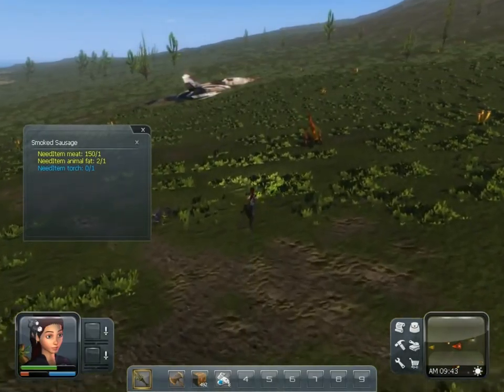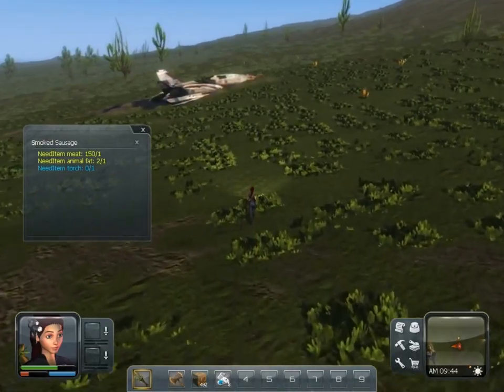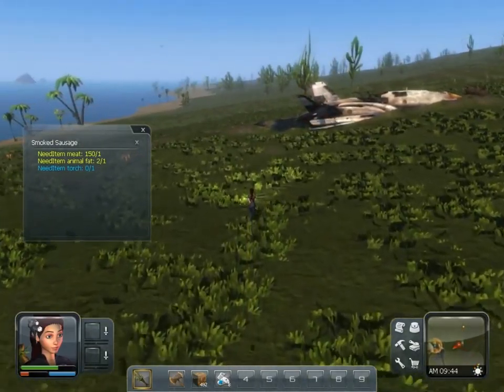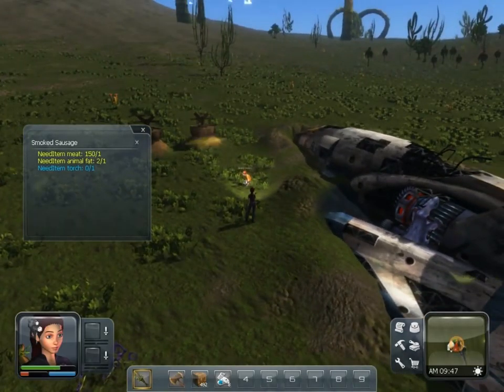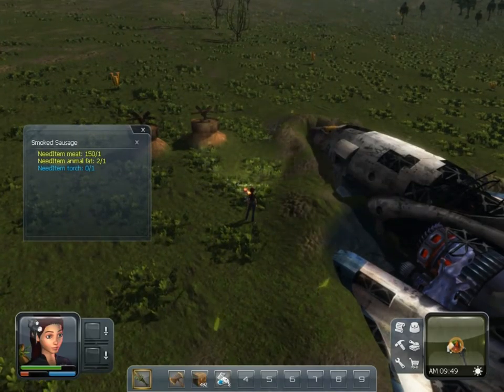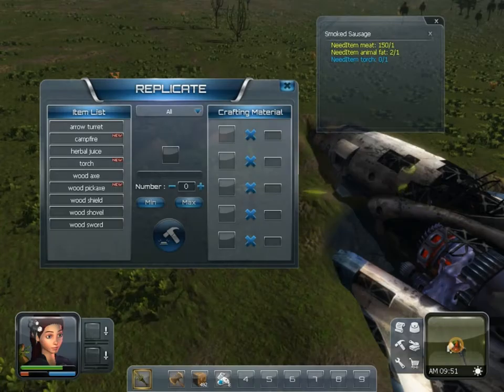Okay, so I got the animal fat I need. I need to make a torch, which uses one animal fat, and then I need animal fat for the recipe as well, and meat of course. I ended up stealing a kill from one of those aggressive creatures — he had just killed one of those dinosaurs and before he even got to eat it, I scooped in, grabbed it, and then attacked him and killed him. But they're really difficult to fight right now — I used like two bandages and he took me down. So I try not to fight those things until I get at least a stone sword and shield.